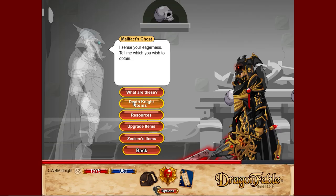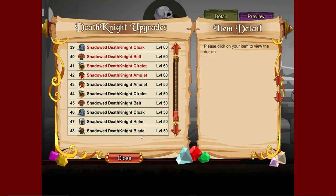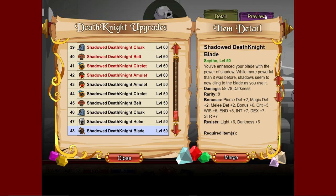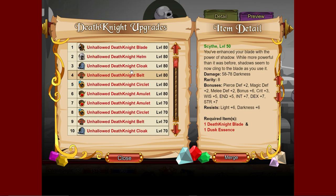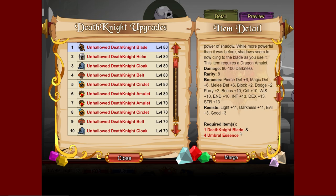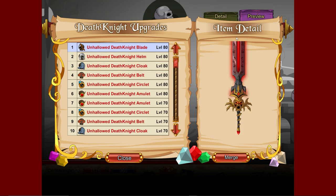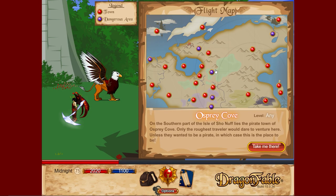You can buy the base Death Knight gear and then upgrade it over at 'upgrade items.' The low-level 50 gear can be upgraded using the previous weapon plus some dusk essence, which you get from a repeatable quest for Malefact. These upgrade all the way to level 80 — stats are 80 to 100, and the best part is the upgraded items barely cost anything to obtain.